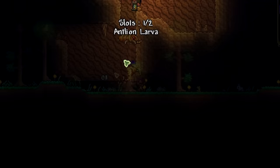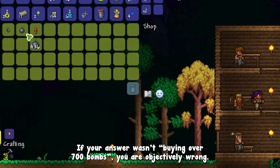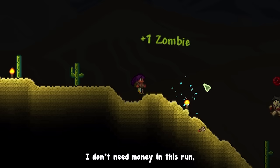Starting over, it was night time, and I really feel like demon eyes should be tameable. What is the best thing to do with 21 gold? If your answer wasn't buying over 700 bombs, you are objectively wrong. I don't need money in this run, so I might as well use it for something somewhat useful at this point.